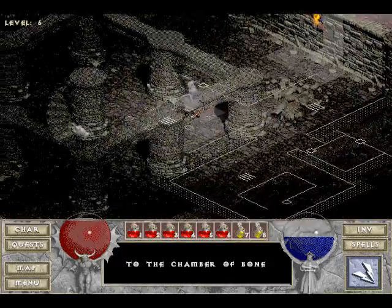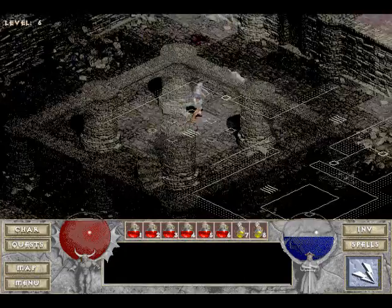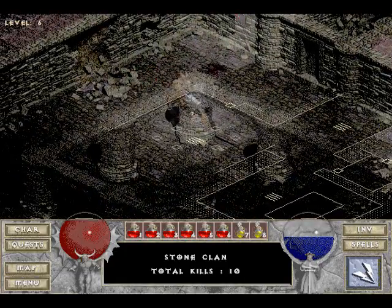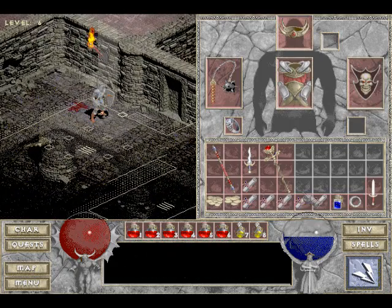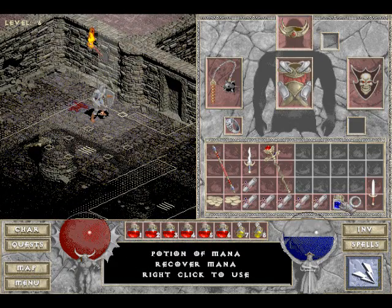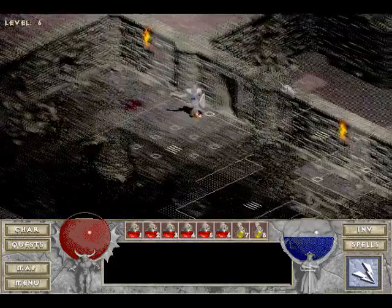Oh hello here — this is it, this is the Chamber of Bone here. We can go up there when we want to. I'm not feeling very powerful right now, to be honest with you. We have enough to scroll up to the portal — awesome. We have a ring that's not identified; let's put that on and take care of that in town.